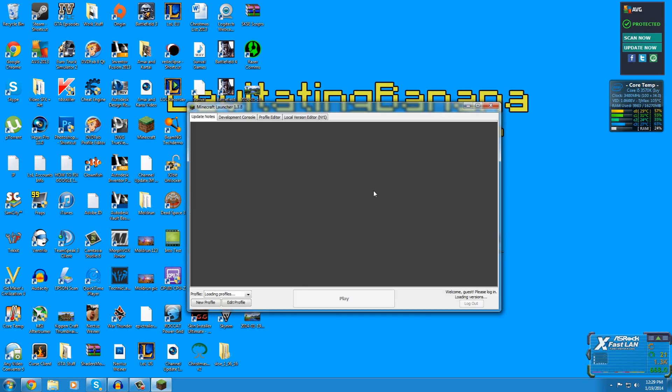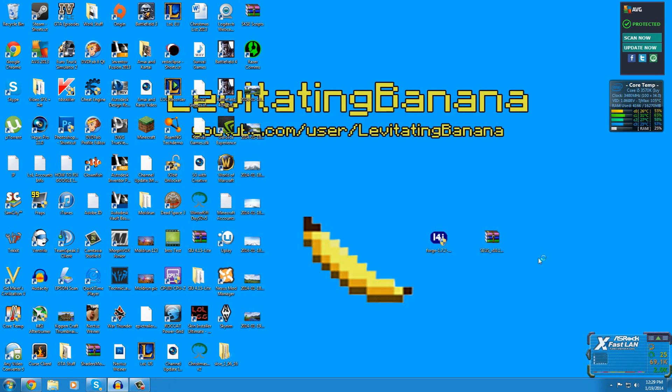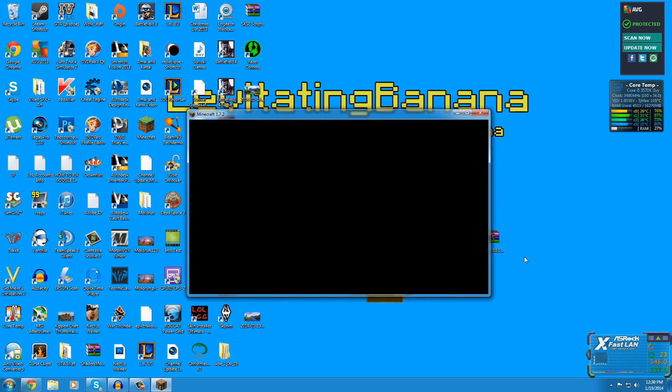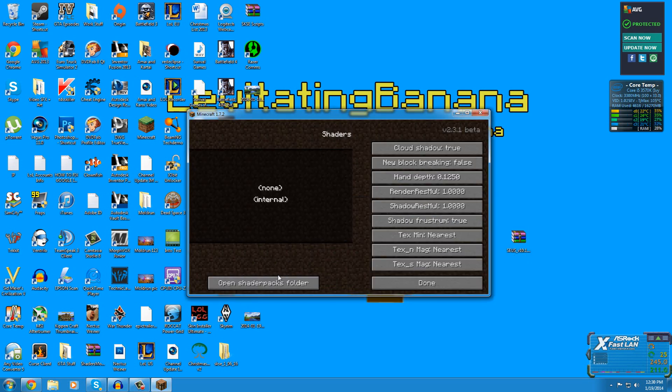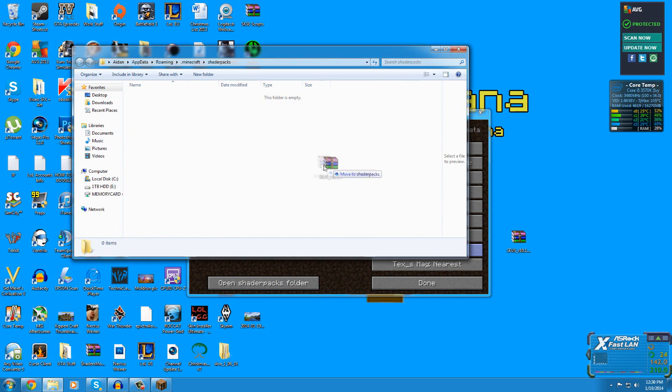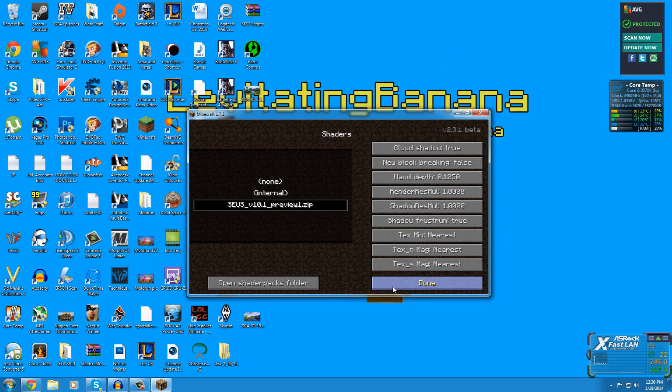Start up Minecraft again with Forge selected. Before getting into a game, we need to install the shader pack. Go to Options, then Shaders, then Open Shader Folder, and drop the shader pack right in. That's done.